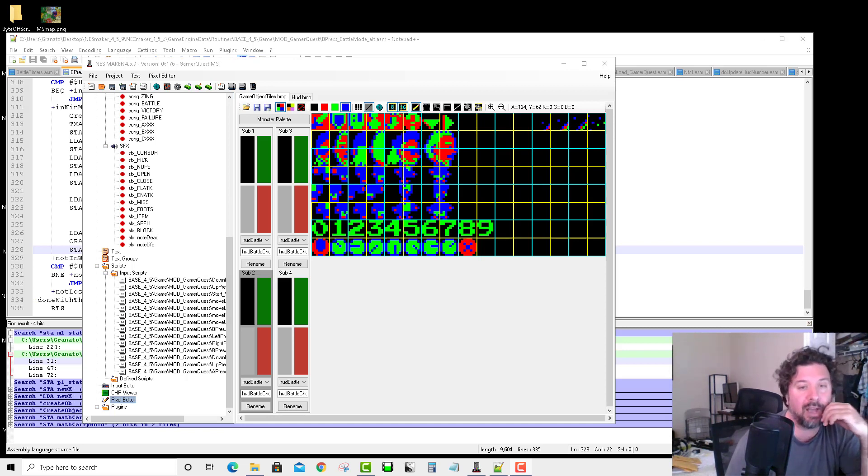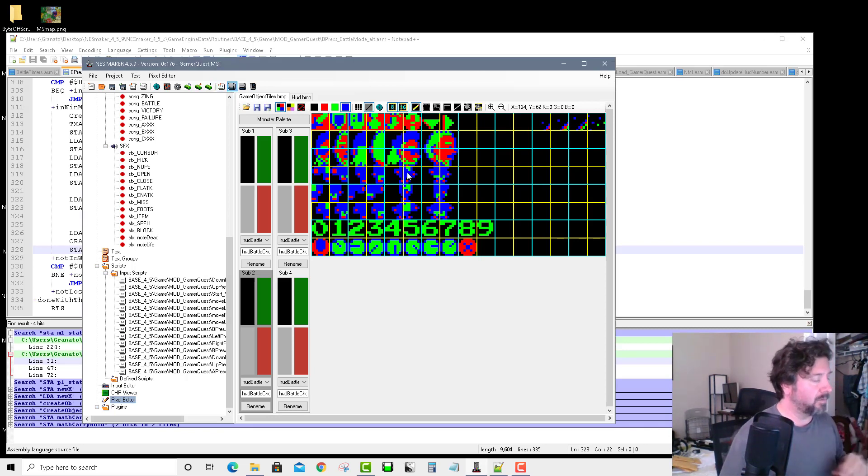I did want to show you guys the working battle system and how it works, the overworld, and talk about a couple of the decisions and why we went with them. We're going to make a bunch of videos showing how each of these things breaks Nest Maker's code and achieves its ends. I just wanted to point out a few things because you might not know what you're looking at, so let me first just run this.